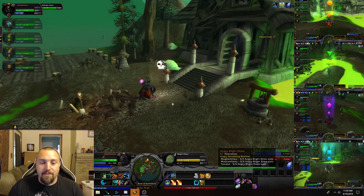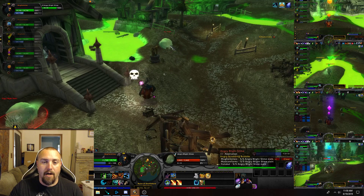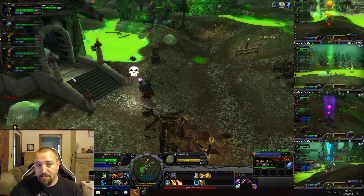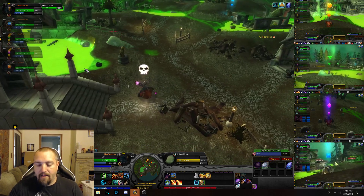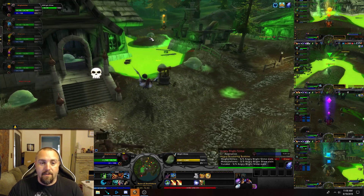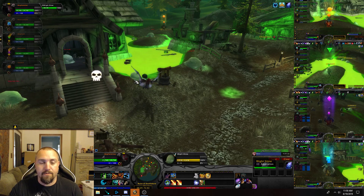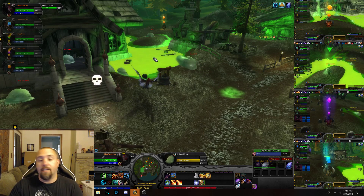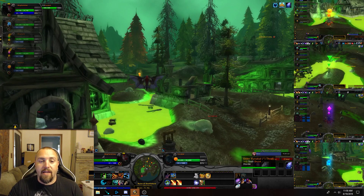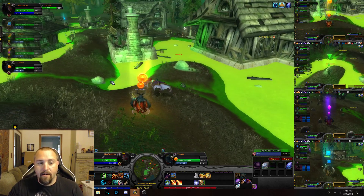You want to use the target enemy macro for your main because of the two different named mobs here — the angry ones and then just the regular Blight Slimes. For the potato over here, it's the same thing — it's killing the angry and the regular Blight Slimes.